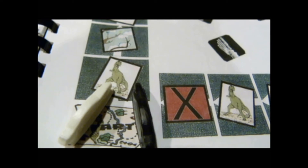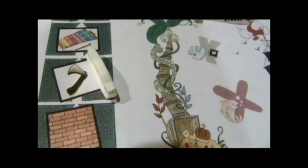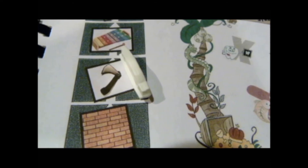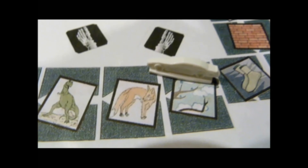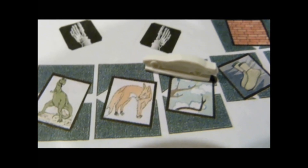Then it is the next player's turn. Players can land on the same object more than once. If you land on a space with an object that does not have an X in it, the player does not get any points.